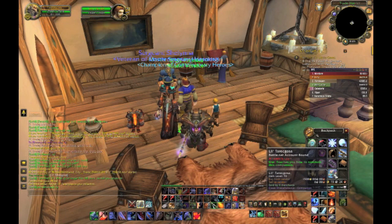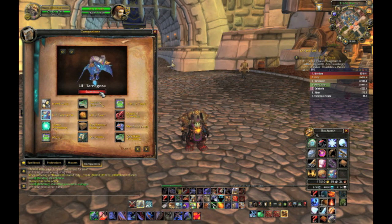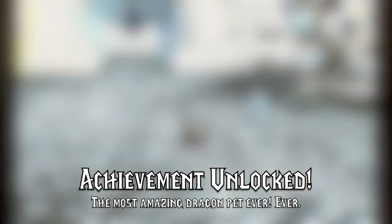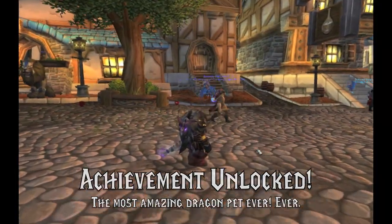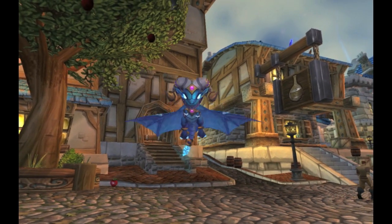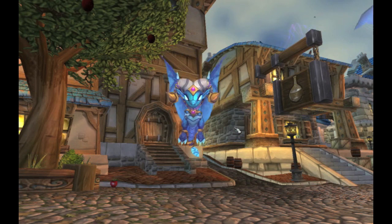I want to go outside and see what this new pet looks like. I'm just going to click the summon button here, and Little Tarragosa is out for the first time. She's a blue, tiny, flapping dragon with horns and glowing eyes, and she seems to be doing a little dance back and forth with her head.